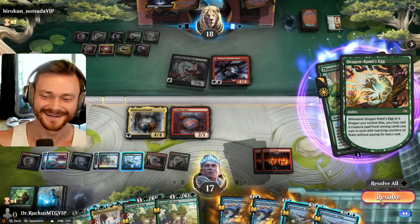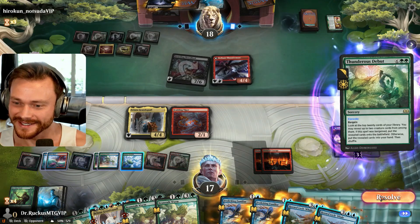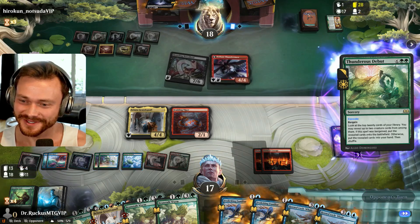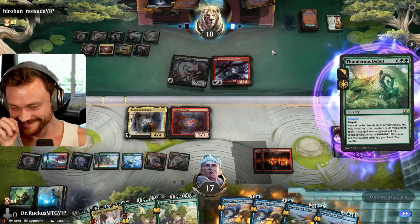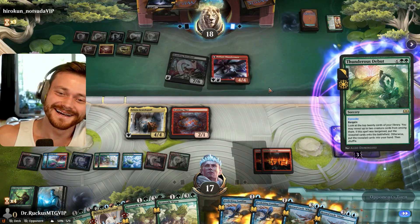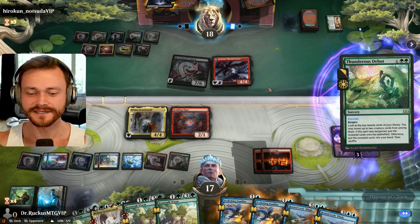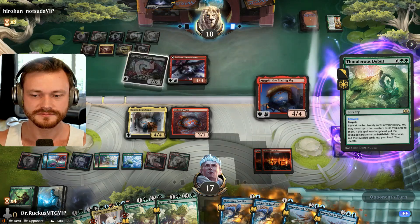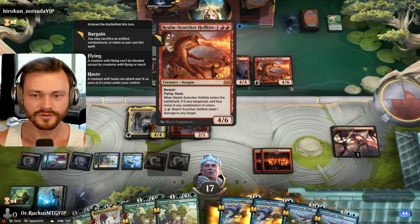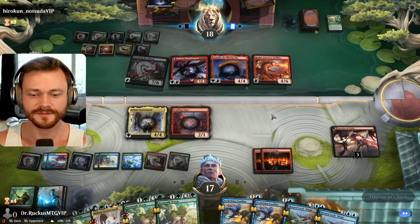Thunderous Debut. What does that do? Top 20 cards of your library, two creature cards, Bargained, onto the battlefield. We need a fling, man. We need a Beanstalk Giant and a fling — the wincon is definitely missing from this deck. Flying haste — yeah, it's a lot to deal with. Brotherhood's End — three damage everywhere. Here comes a whale. It's not enough though. These guys have reach — that's kind of interesting.